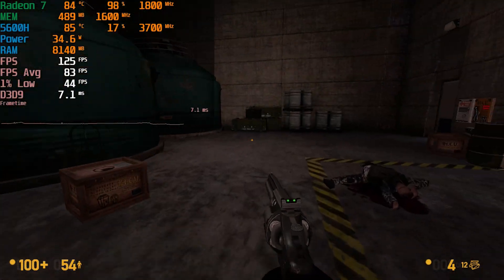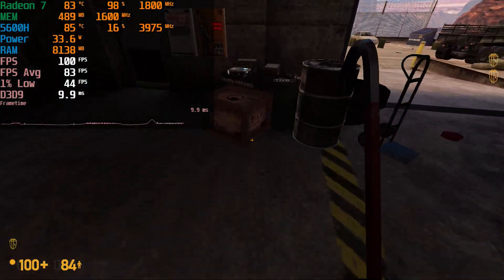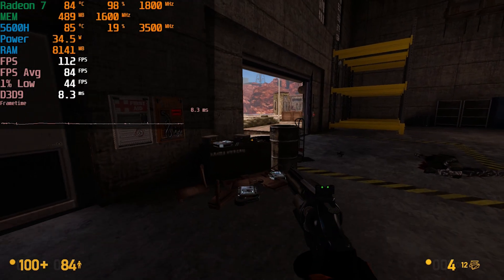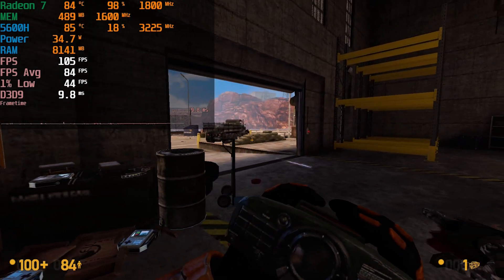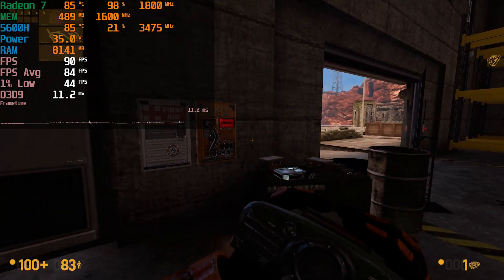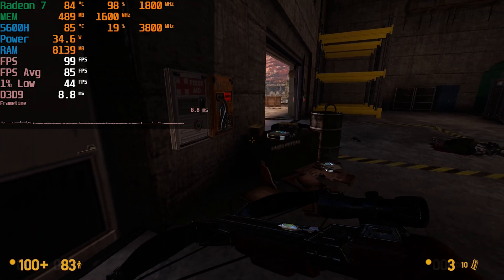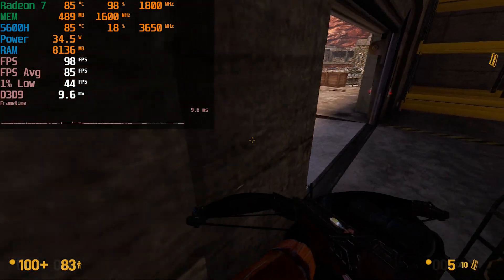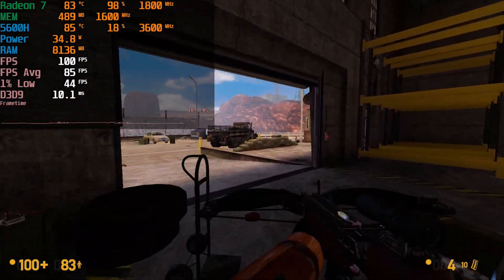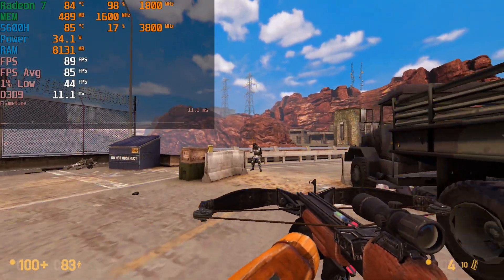I hope you found this quick look at Black Mesa running on the AMD Ryzen 5 5600H to be useful or entertaining. If you did, be sure to subscribe. Channel memberships are enabled, so if you'd like to support the channel that way, you can — we do have a $1 tier now, so if you'd like to support the channel for as low as $1 a month, that would be greatly appreciated. We're going to be taking a look at some emulation running on this specific system really soon, as well as some tests on the 5500U, and we're going to be doing a comparison between the 5500U and the 5600H. So if you're interested in that, be sure to subscribe — I'll see you guys in the next one.